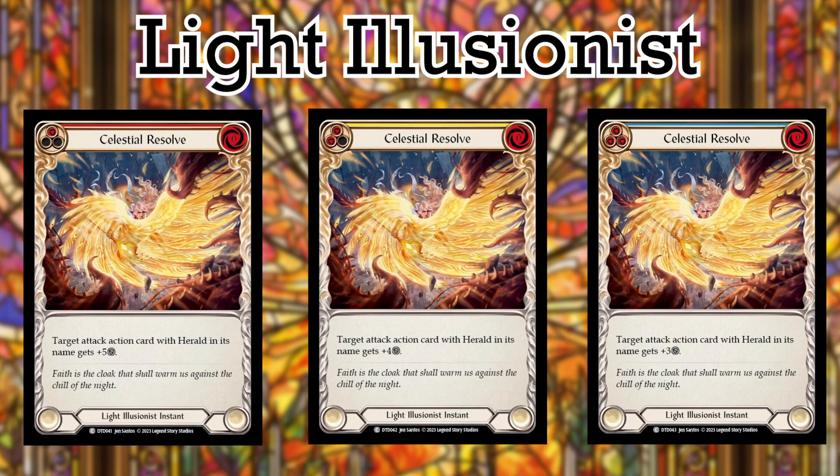plus 4, or plus 3 defense based on each color. The reason I'm putting this at a low position is simply because blocking a ton of damage from one attack isn't normally the meta at the moment. This is a great tech for Guardians and Brutes, but I'm not sure how much play it's going to see. Maybe just two reds for those possible matchups.